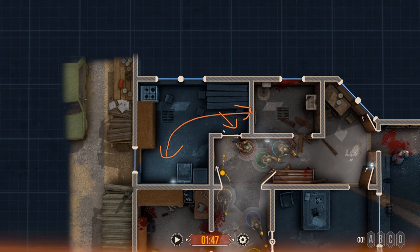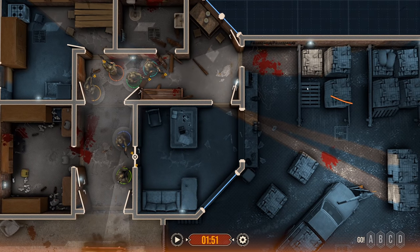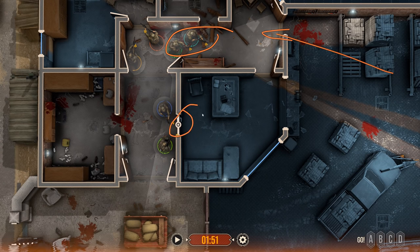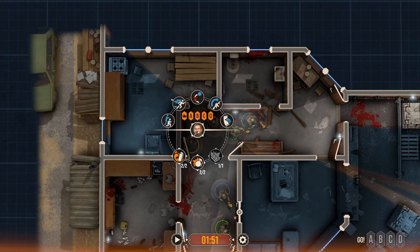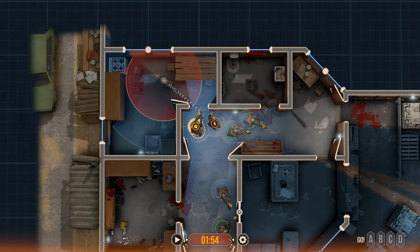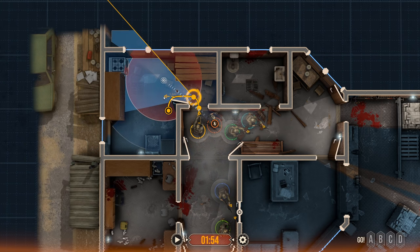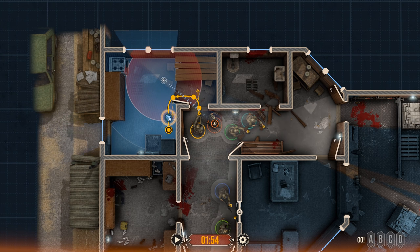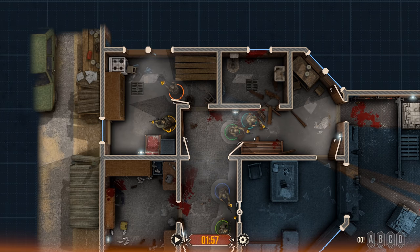We're going to prep with a flashbang and then chase it in. We've got this door open, still taking some contact from this direction, but these guys pulling security have it locked down pretty good. Flashbang's going in. Near threat, corner, corner, push. Our guy that just did the flashbang goes opposite. That room is clear and secure.